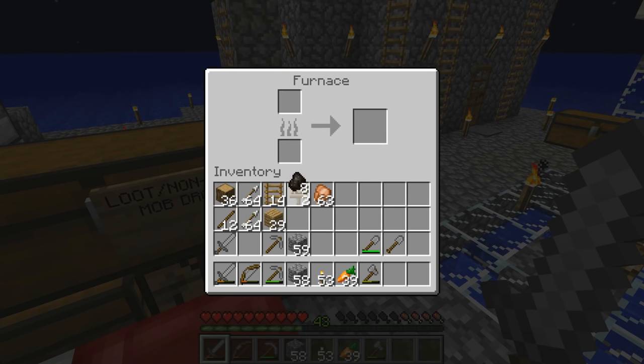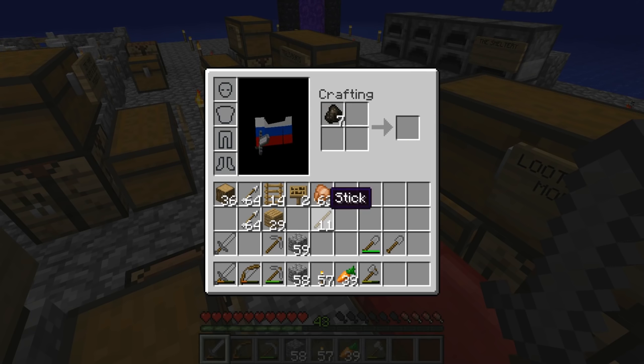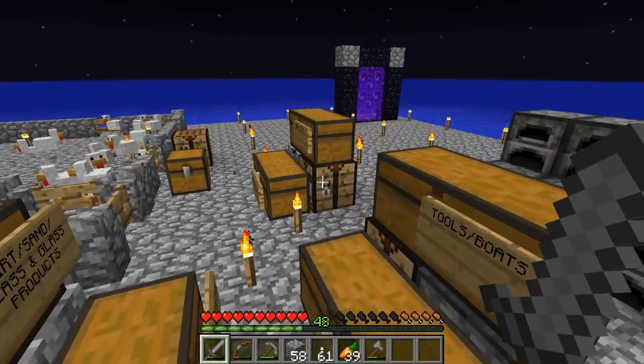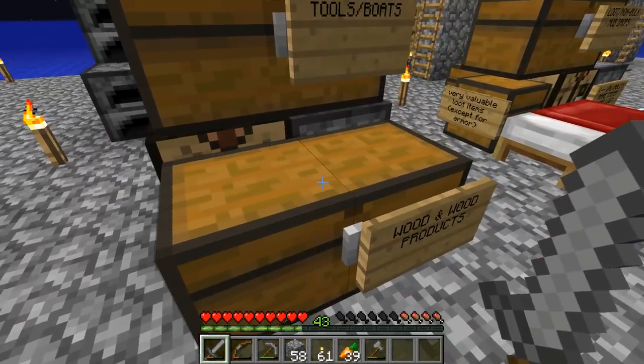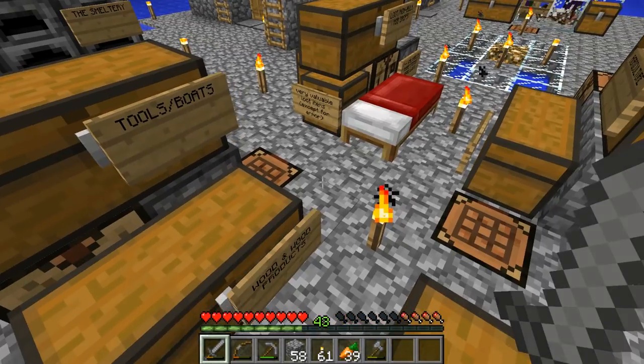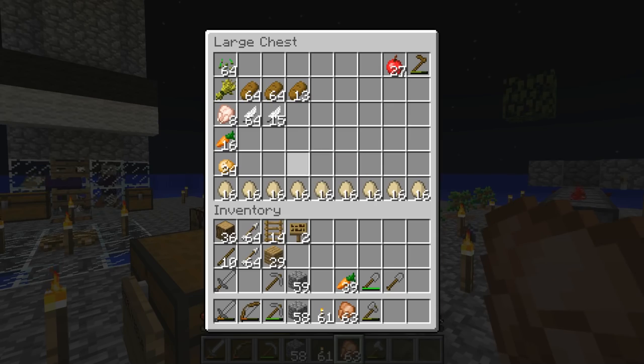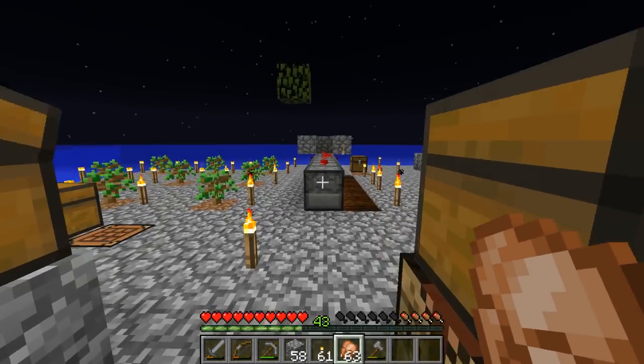I'm going to go ahead and deposit the eggs in my chest and move these eggs right here as well. It's great that we have a bulk egg chest because I can really see how even the double chest can become overfilled. Yes — we have 63 cooked chicken, because I ate one. Now let me just craft some more torches. We're going to put the charcoal in my wood chest, because charcoal is a wood product. Now I'm going to put down my carrots into my agriculture chest. From now on I'm going to eat cooked chicken — cooked chicken is much better than eating carrots all the time.